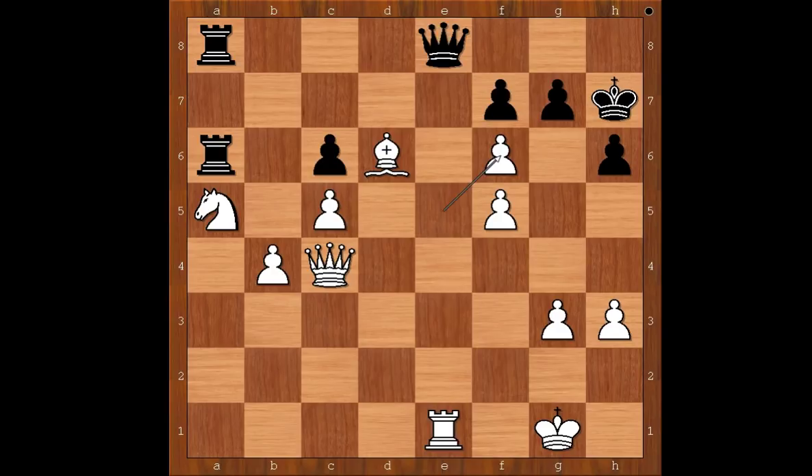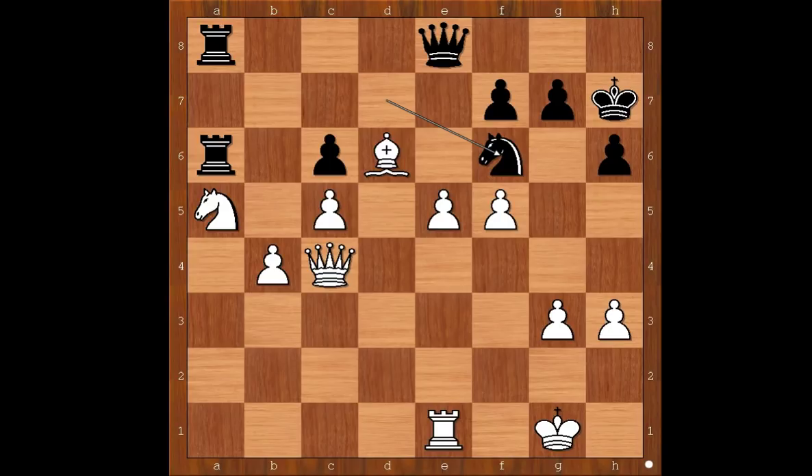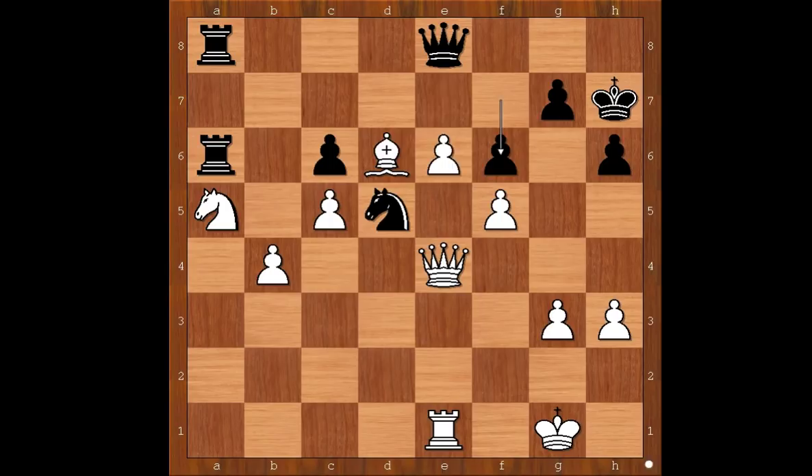If pawn takes knight, queen takes rook. So let's go back a few moves. In this position, probably the most precise move is king to f1 or king to f2, preventing knight to f6. Back to our game: after knight to d7, queen takes on c4, knight to f6, e6, knight to d5, queen to e4.